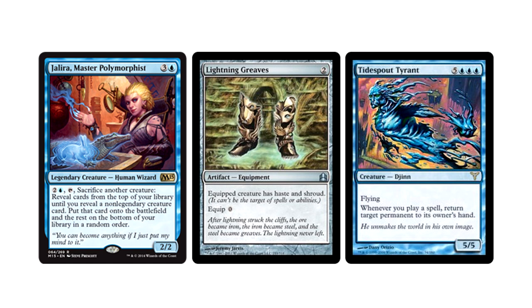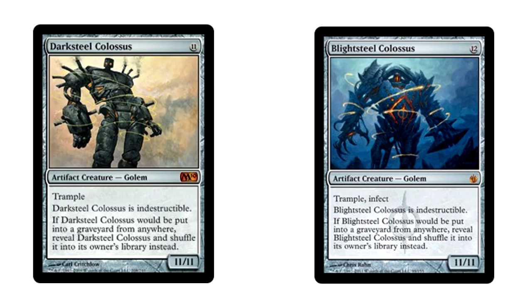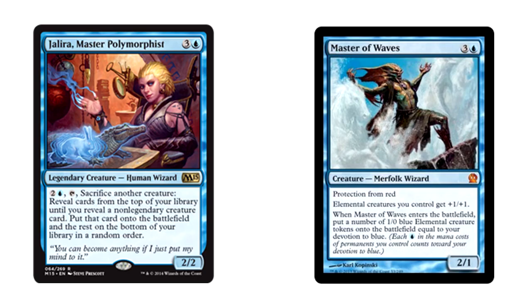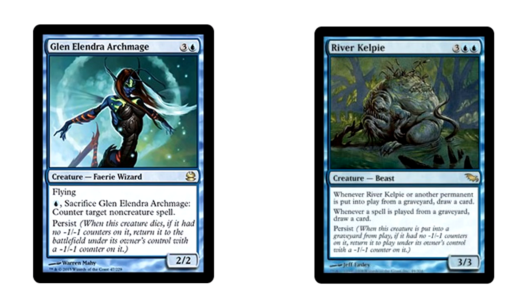For three mana, she has a built-in Polymorph that gets the first creature you reveal. It has to be non-legendary, so sorry Kozilek and Ulamog. Darksteel and Blightsteel Colossus aren't legendary though. There are two ways to build around Jalira: big heavy creatures that win by themselves, or a bunch of utility creatures useful in nearly any situation, like Mulldrifter, Draining Whelk, and Riftwing Cloudskate. Token generators such as Master of Waves are a good way to go, as they give you more creatures to polymorph away. Creatures that have an effect when they die are also strong, like Glen Elendra Archmage and River Kelpie. Whichever way you choose, you're bound to have some fun.